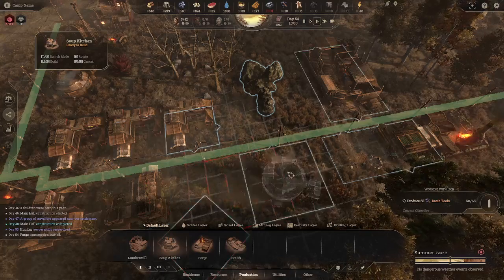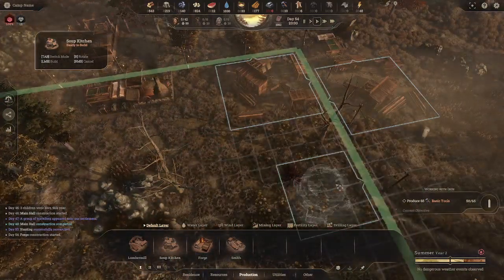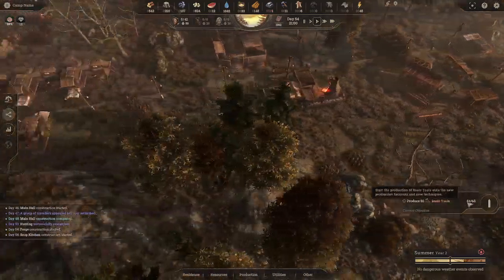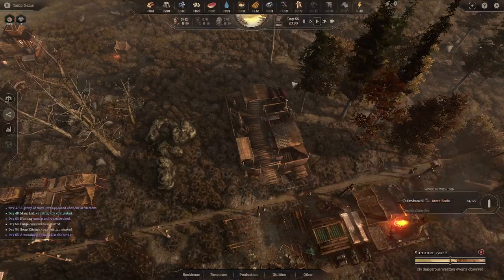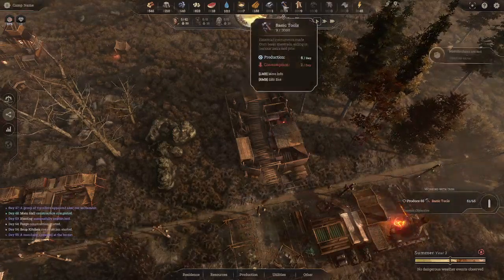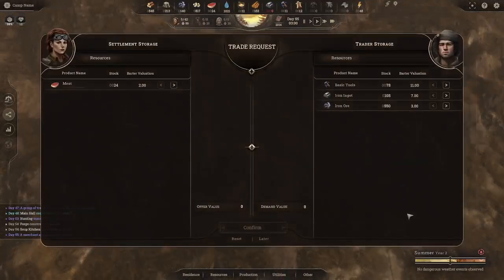We'll put the second soup kitchen over here so workers can eat while working. The tools are still going toward the 65 basic tools quest rather than the general supply, but once that hits 65 the tool supply will start going up. Somebody has arrived to trade — they're looking for meat. Each item has a bartering value depending on what cycle you're in. Meat is worth two points, and this trader has 11 points worth of iron and tools to offer.